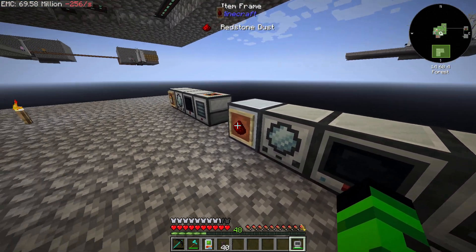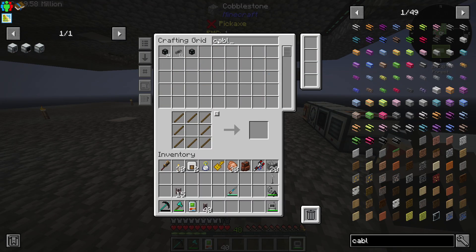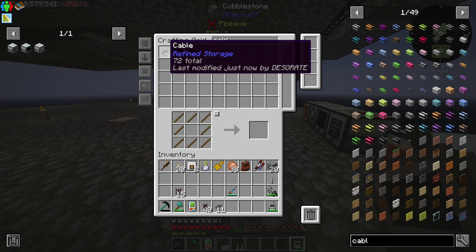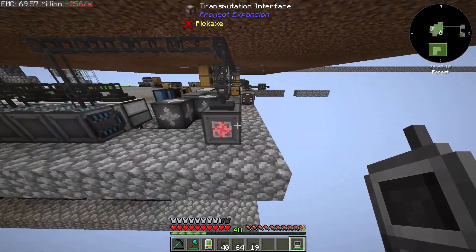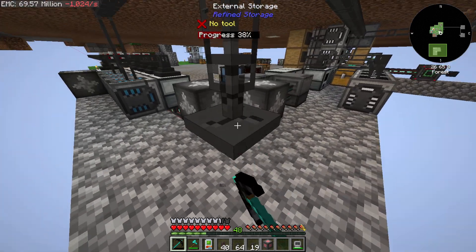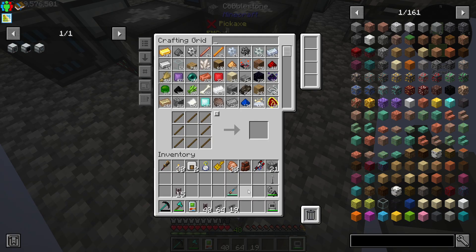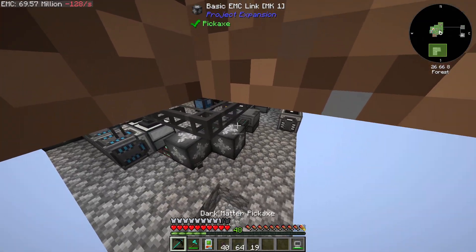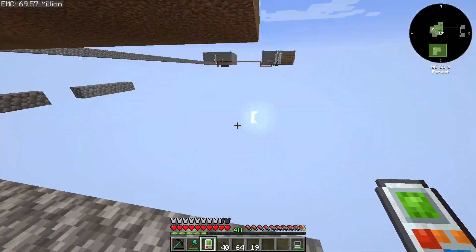So what do we need now — we need a bunch of refined storage cable. Where's the easiest place to run it down? I'm going to pick this up for a second and we'll just use this spot. I don't know where that external storage just went — weird, okay.